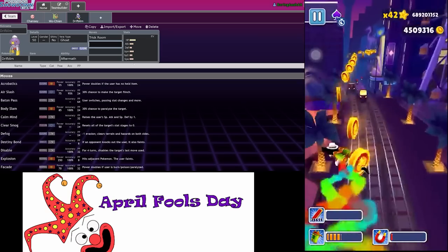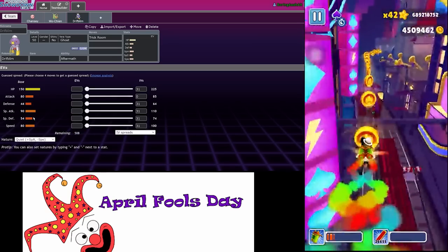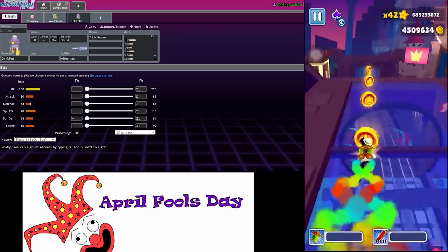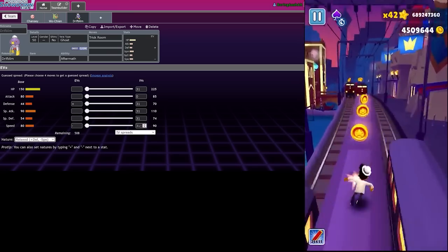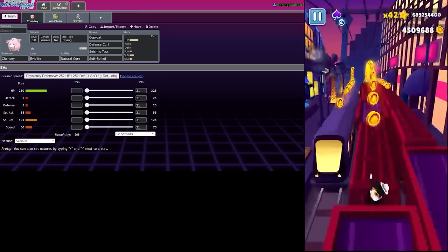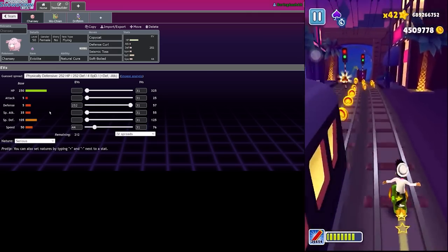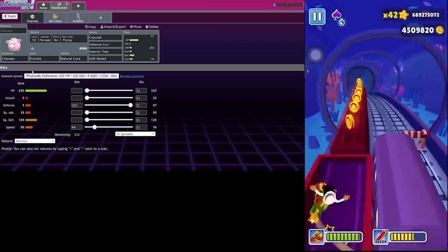Trick Room, let's go! For Driftblim - not Quiet, but I guess Quiet is what we want defensively - actually no, we need the physical defense, we'll go Relaxed. Absolute zero speed. That gets us to 76, we just have to run a little bit of speed investment in this guy and we're good. We'll max out the defense stat, make it a Bold nature.